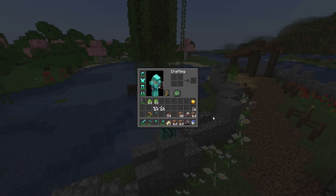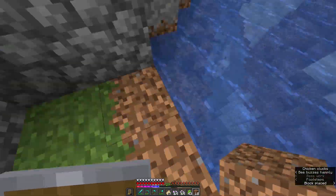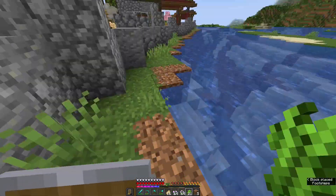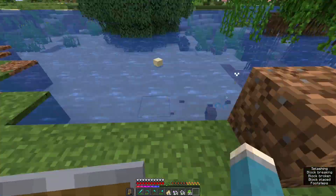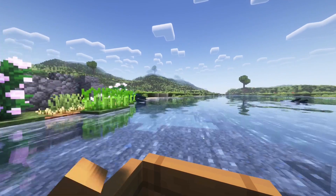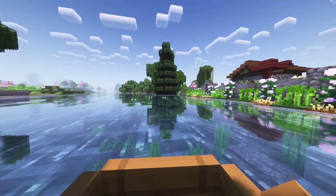I've just gathered up a couple of stacks of flowers, some dirt, and some sugar cane, and I think it's a good time to start decorating the outside of the base. And here we are — the outside of the base is finally done, which means the whole base is finished. I'm really proud of this area; maybe we'll come back to it eventually and do some more work.